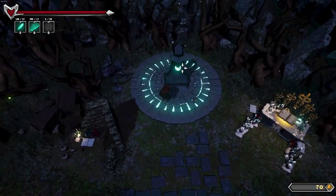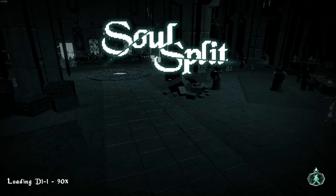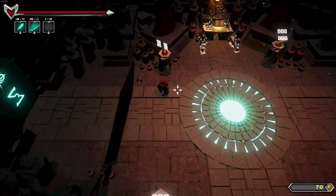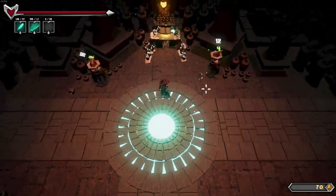Procedural generation, a bit of roguelike progression - light progression in terms of unlocking spells and all that. You afford them off currency that drops from the monsters in the Exile Archives. Little training dummies to start with, and our little pea shooter spell - particularly fond of it, seems arcane.